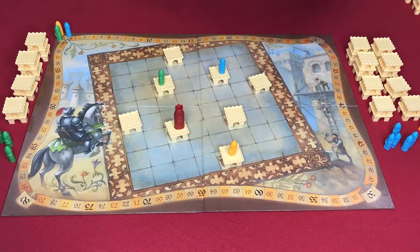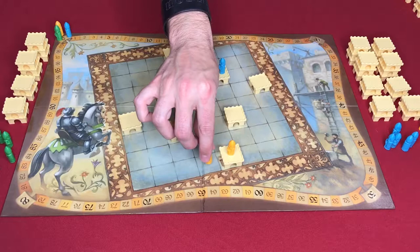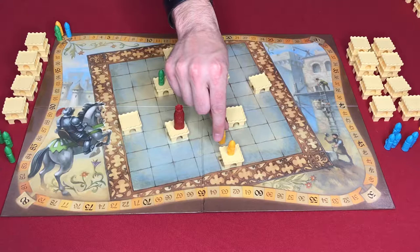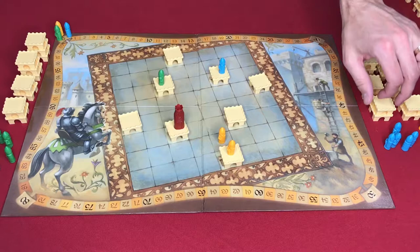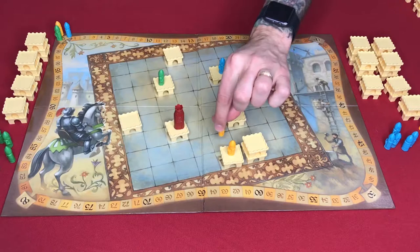On your turn you have five action points to spend. First, you may place a knight — you can add a character in an adjacent square, not diagonal, but it must be adjacent to one of your knights already in play. The new knight has to be on the same level; you cannot place a knight on a higher level than your existing knight.